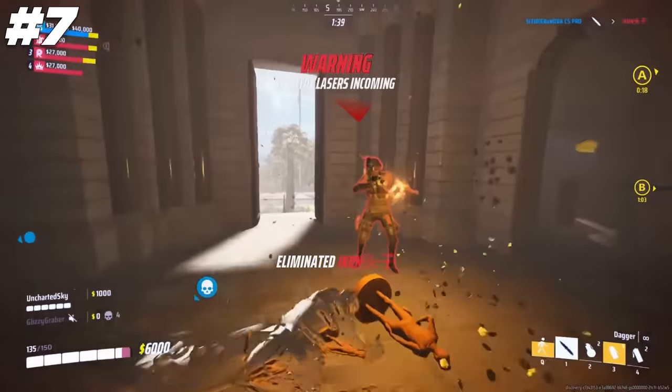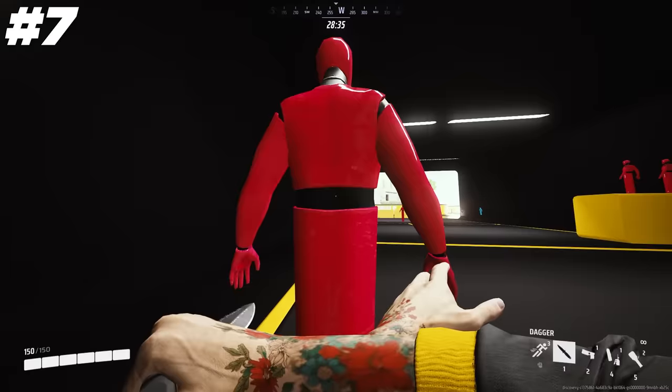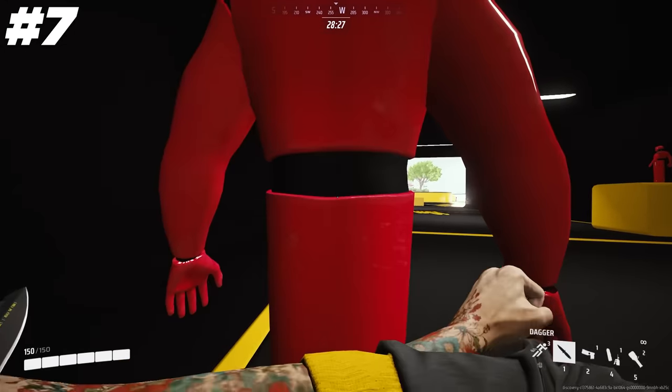The dagger can one-shot Lights and Mediums with a secondary fire backstab, but it leaves Heavies with a sliver of health left. To kill them just as fast, hit melee the second you see the yellow hit markers — the animation cancels with a punch.